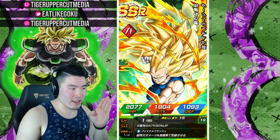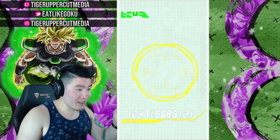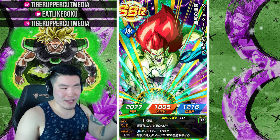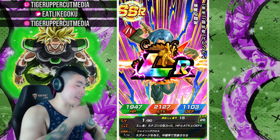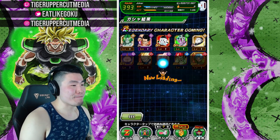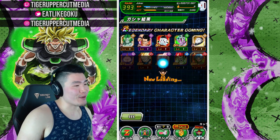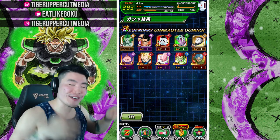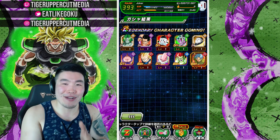Here we go — LR Bojack and Trunks. That's actually a dupe for this account, so I'll take it. Could have been a better result? Yes. Could have been worse? Absolutely. We'll take it. We actually got the banner LR — the guy whose picture is literally on the banner — so it's not that bad.